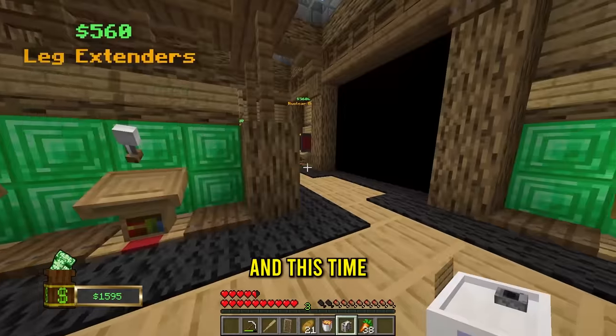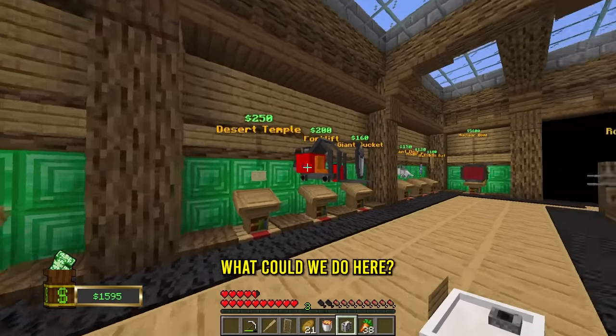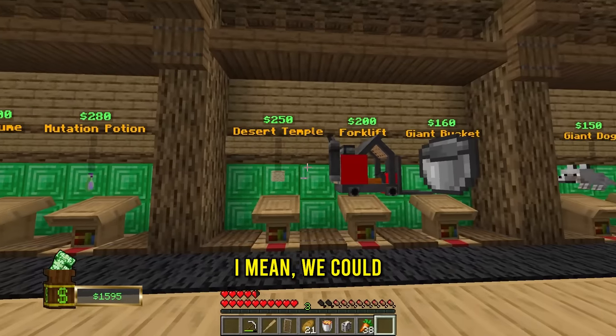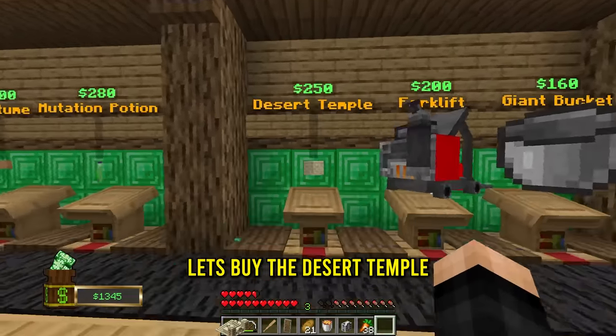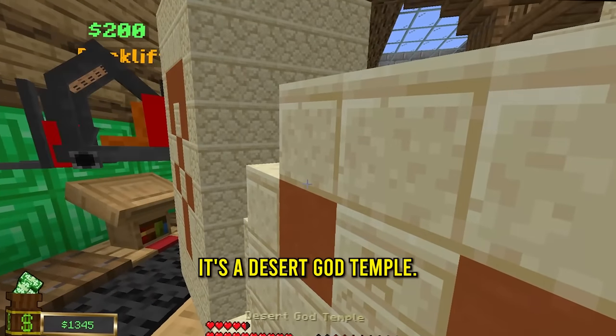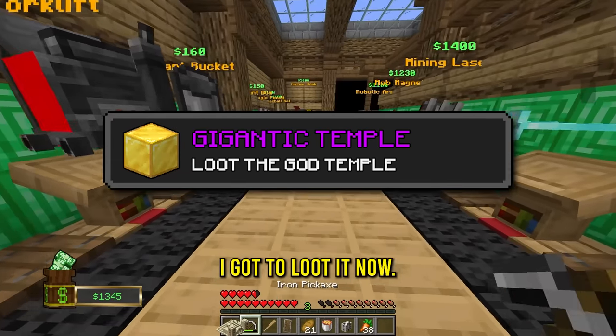We are back and this time we have money. Can I buy the nuke yet? I cannot buy the nuke yet. What could we do? I mean we could go light first - why don't we just get a desert temple? That could be some advancements. Let's buy the desert temple. Wait, it's a desert god temple! And we just got another advancement. I think I got to loot it now.